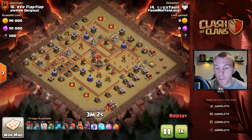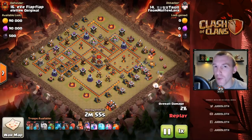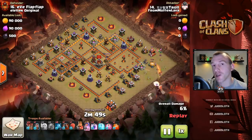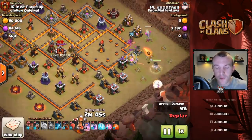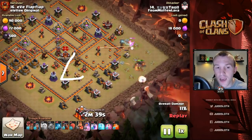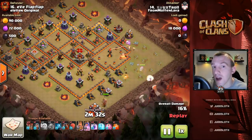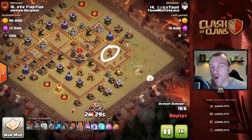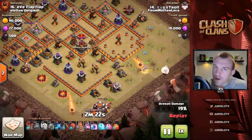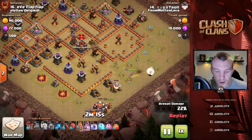All of these attacks are from Molten Lava, who are new to the UK war alliance — massive shout out to them. Now with the Queen Charge you have to be looking at a few things, one of them being the air sweepers pushing your healers back. Coming in from the right hand side of the base, this Inferno being on multi means we don't have to worry about a freeze or the Queen getting in range. But if it is on multi, do take care that it won't lock onto your healers, and take note of the positioning of your Queen coming in.